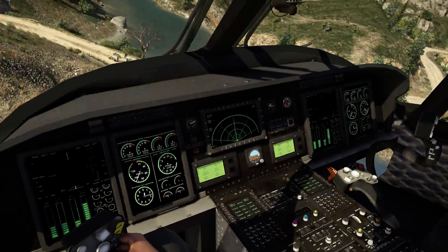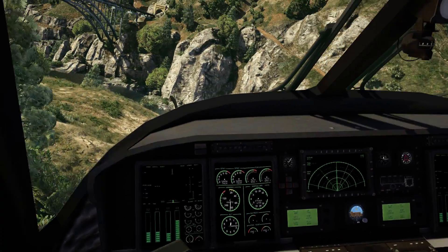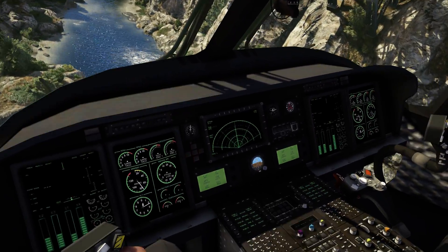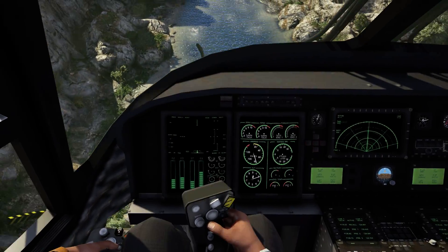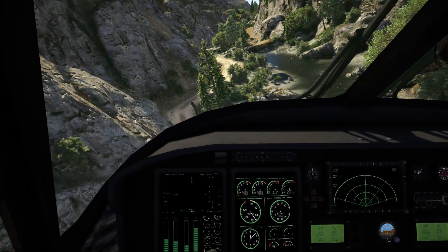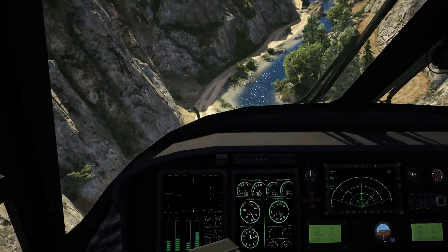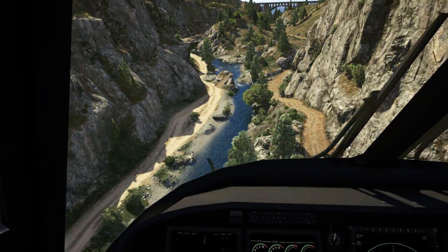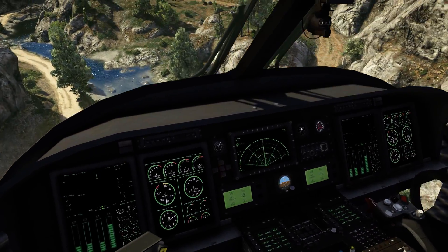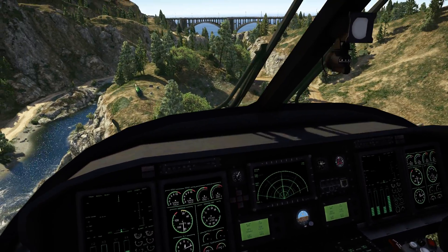Look at the cockpit right here. You can see we've got some working gauges and those fake radar screens. Engine temperature — or it might be — but they don't really indicate something realistically, they just go up and down. But we've got some working airspeed indicator, altitude indicator, artificial horizon, and a compass.